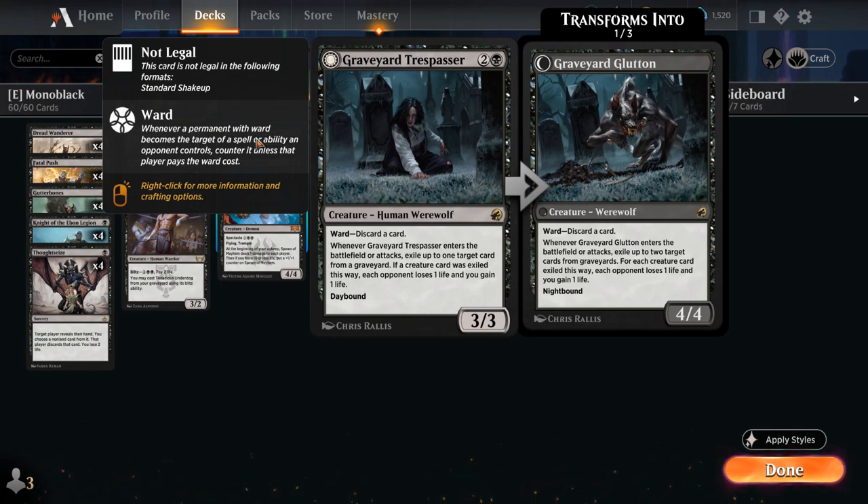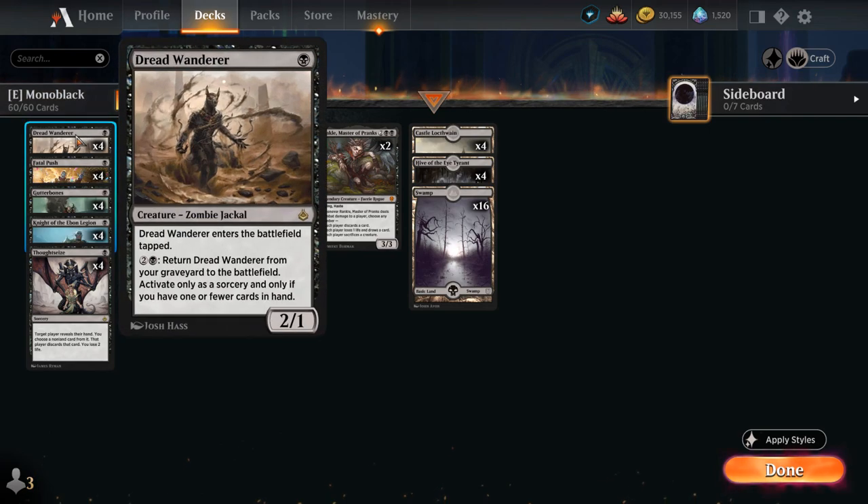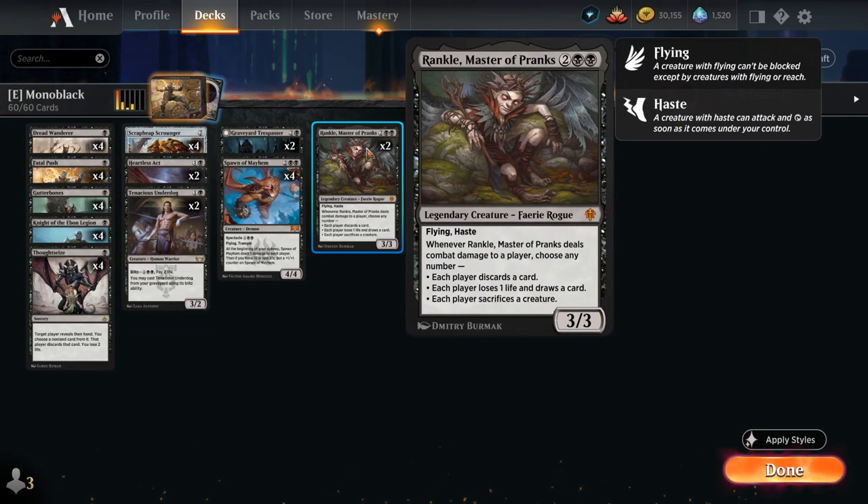If Graveyard Trespasser ever switches to the Knight Bound side it becomes even more powerful. Topping off our curve, two copies of Rankle come down with Flying and Haste, and if it hits the opponent we can choose any number of modes: making each player discard a card, lose one life and draw a card, or sacrifice a creature. It's very synergistic with all the 1-drops we can get back from our graveyard, and by the time we play Rankle we're usually empty-handed, so we'll mostly punish the opponent.